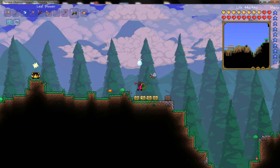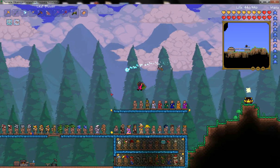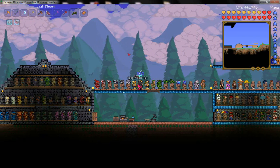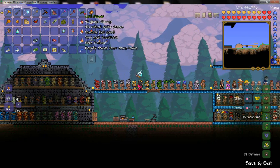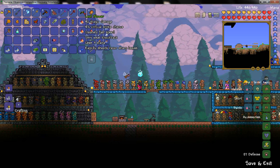Hello everybody, it's me Cloudy63 and welcome to a new Terraria 1.2 video. Today I'm going to be showing you the Leaf Blower. The Leaf Blower was dropped by Plantera, the new boss that's in the jungle biome.